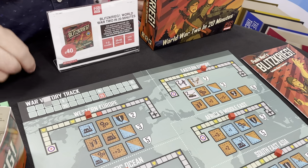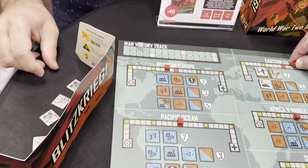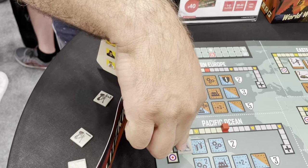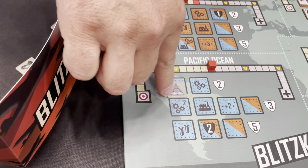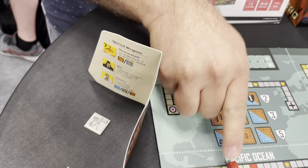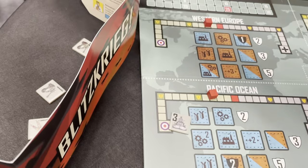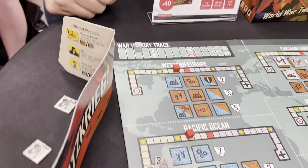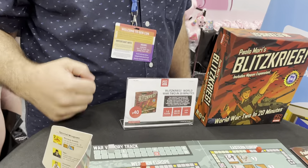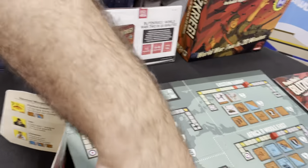You get an extra victory point and move the track two more that way. I'm going to play a naval unit — that's three. And bombing means you lose randomly one of those out of your hand. Just pick one and put it in your bag, and now your hand size is down. If you lose all your units, you'll lose the game.